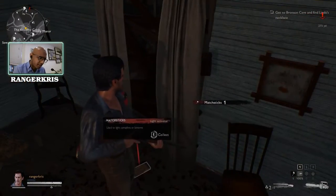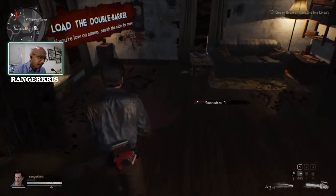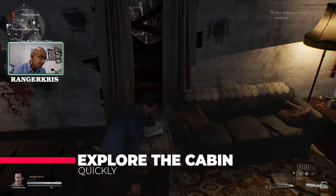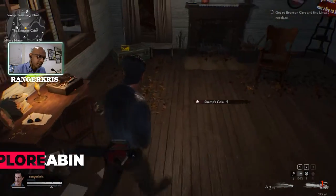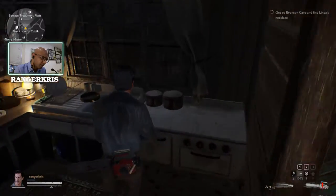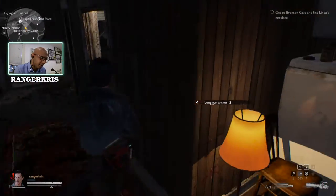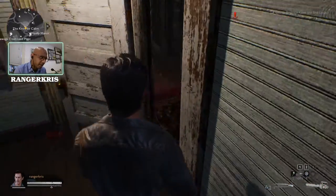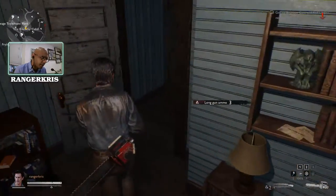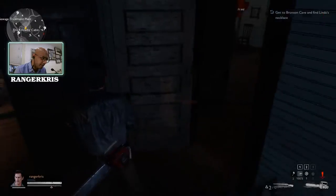First thing I do is get these matches here. Run around the cabin and do a little bit of exploration. You don't need to hit interact to pick up the ammunition — you just run onto them and you pick them up. So get all the ammunition you can in the cabin.